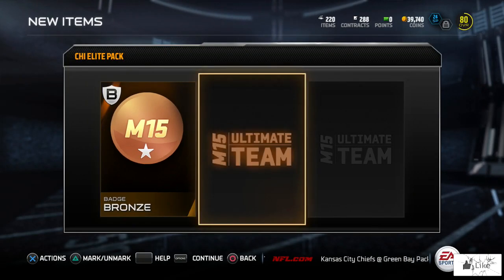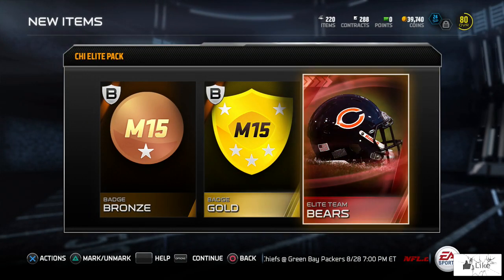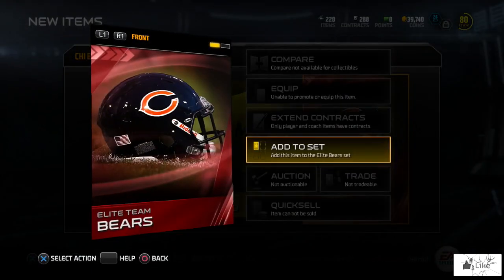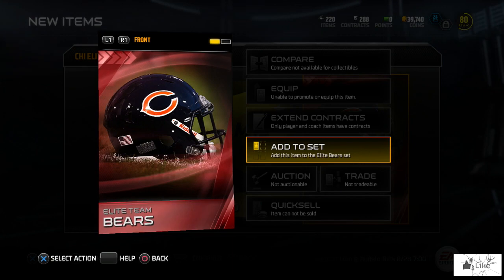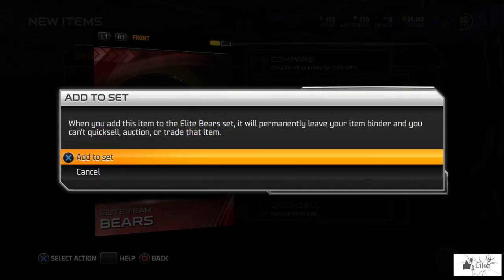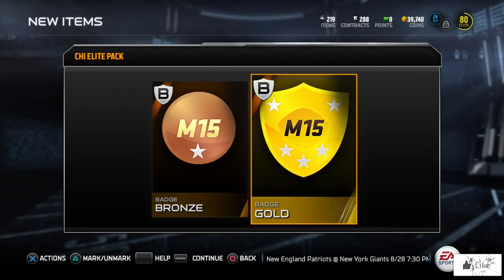We got a bronze badge, we have a gold badge — something I really really needed — and we get an elite team item for the Bears that I'm going to go ahead and add to the set. This was one of my first gold badges I pulled in Ultimate Team so I was really happy about it. I think this is only like the second or third one I've even opened.